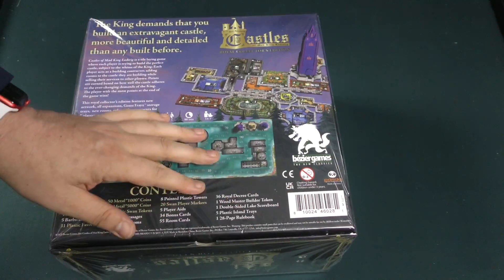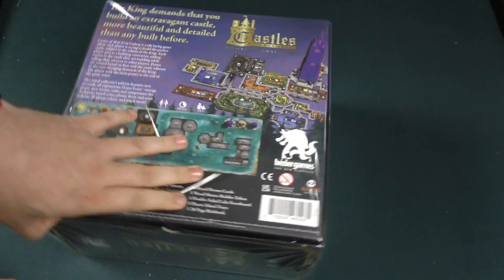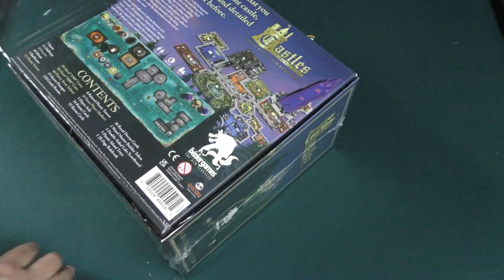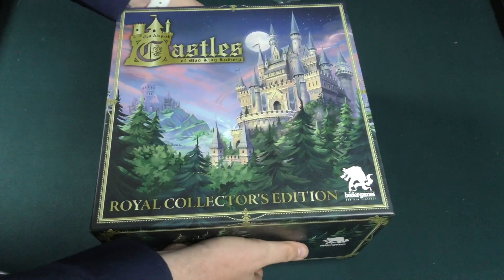I believe it's the same size box as the Suburbia one. Now I did not get the oversized tiles because honestly, I don't know why anyone would get them. This game is already massive — why do you need huge tiles? You don't even have room to put those on the table. I'm sure this is going to be a real fun one to sort out, but let's see what's inside.